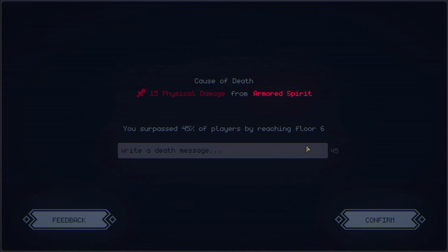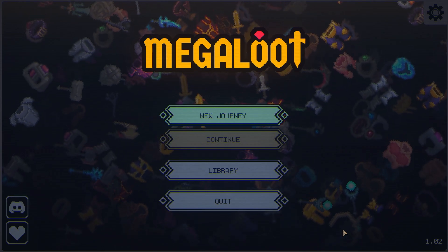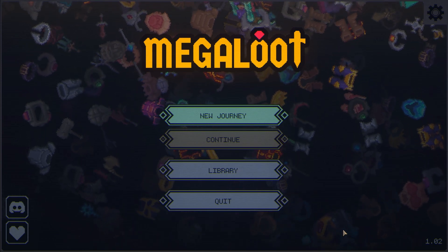We surpassed 45% of players reaching floor six, which I think is great. I think this was a really good run. What do y'all think — what could I have done better on that last fight? Let me know. I really like this game; I think y'all should try it if you haven't yet. Let's write a death message: 'Spite was here. Keep thriving.' And hopefully somebody will find that when they go on their own runs. That's it for today — thank you so much. You can see the synergies I had here. Maybe my mistake was trying to get a different synergy; maybe I should have stuck with what I had. Let me know what you think. Have a great day and I'll see y'all next time. Bye.